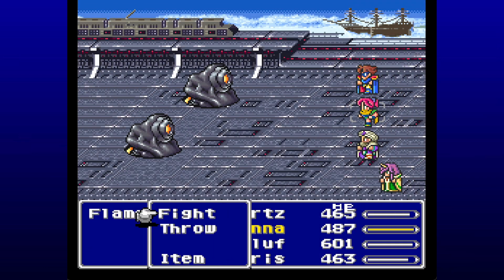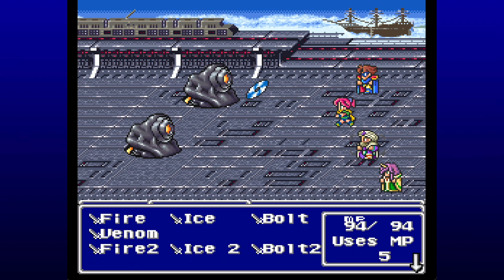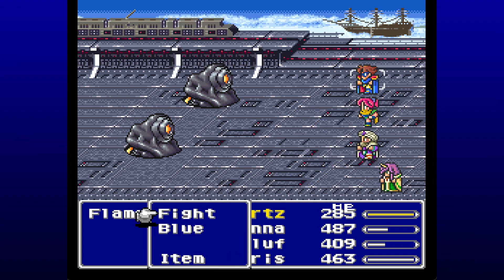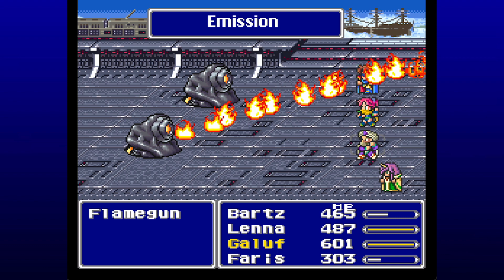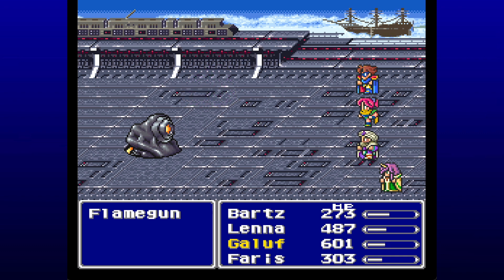We gotta go to the sides and fight these individual cannons at the sides here. Being that these are robotic, mechanical kind of things, they're of course weak to lightning, so I'm gonna activate Bolt 2 with Galif there. I like the background — it's like we're in this mechanical area, there's a ship there. But did we get off the ship and then fight this? I'm confused. It doesn't 100% add up in my mind. Look at that Bolt 2 sword doing 1700 damage — Jesus. 1500 damage.